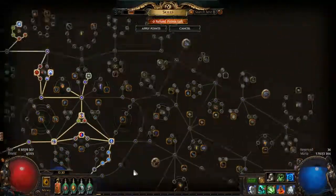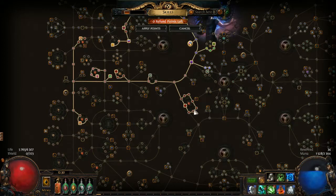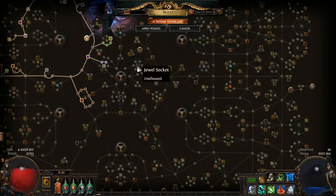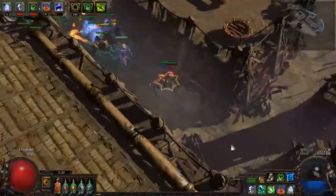So basically, this is the build I'm playing. It's like this. I have some life here, but this is from Hardcore, so I might as well re-spec out this. Try to grab some jewel sockets over here or something. We're doing this thing.